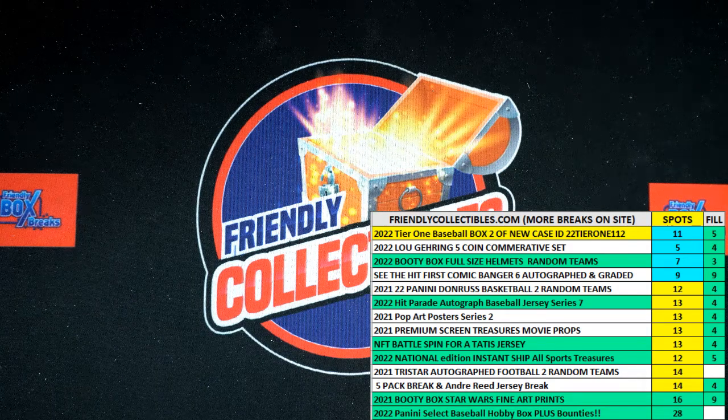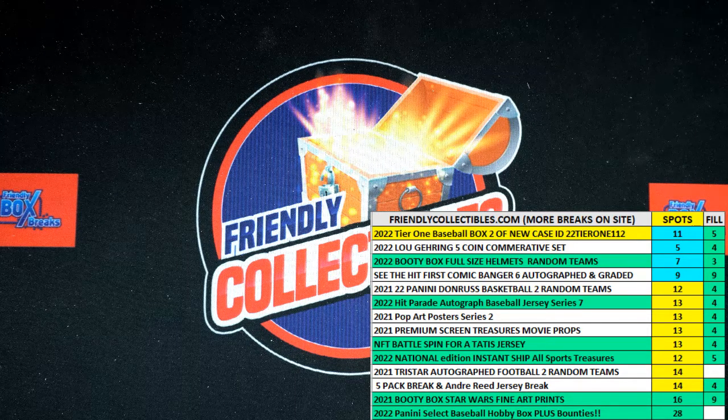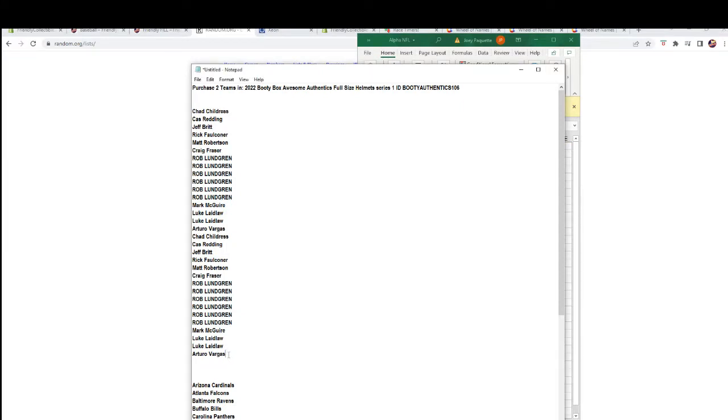Here we go, this is our break for the 2022 booty box awesome authentix full-size helmet series one, box 106. We've got our owner names, we've got our team names. We need to randomize them each seven times on our randomizer, pair them up on the spreadsheet, and then we're gonna switch over and take a look and see what's in the box. Let's find out. First thing we need to do: grab our owner names, randomize them, then the team names.